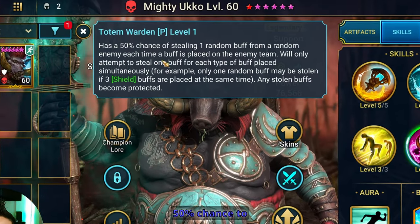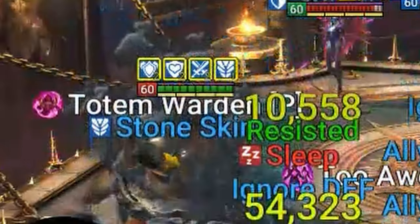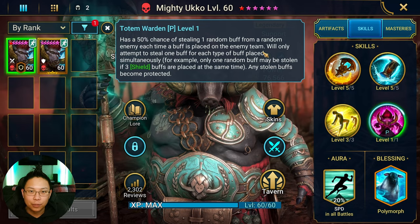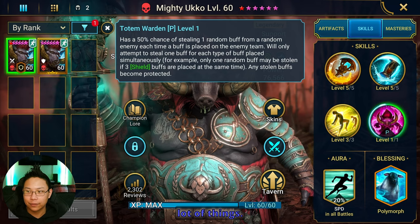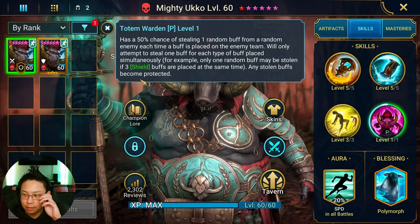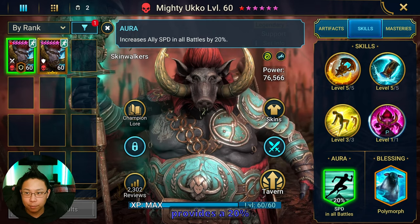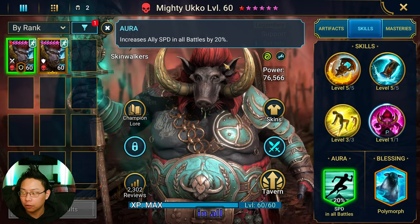His passive gives a 50% chance to steal one random buff from a random enemy each time a buff is placed on the team. Because anytime you go into a fight starting out with stone skin, just walking into the fight with stone skin, Ukko will have a 50% chance to take your stone skin — it's annoying and it can ruin a lot of things. Any stolen buffs become protected, meaning you can't remove them after that. His aura provides a 20% boost to speed in all battles.